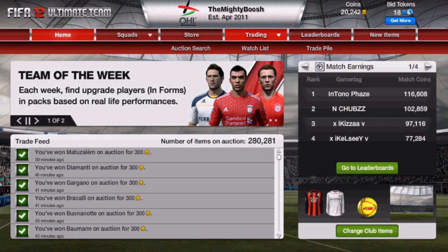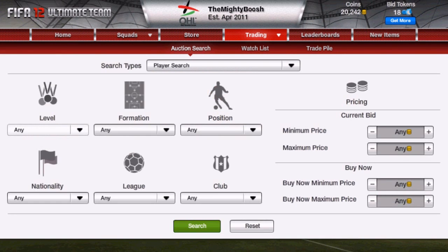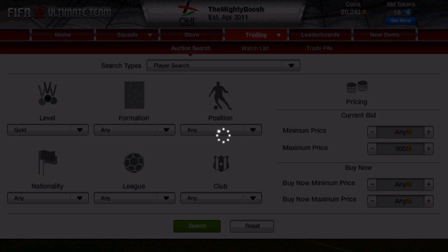First of all, what you're going to want to do is go into trading, auction search, and then you want to set level gold, and then maximum price to 300 coins, and the rest doesn't matter. And then you just search.